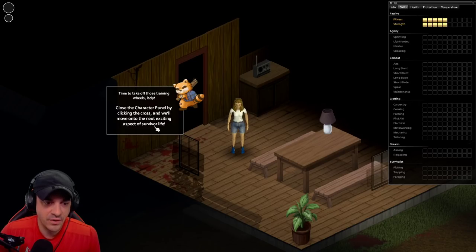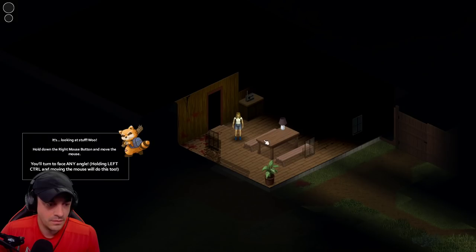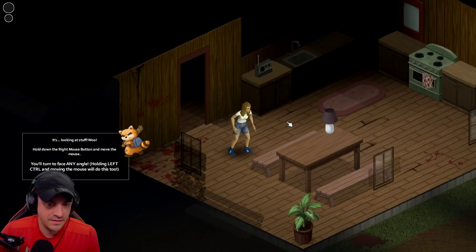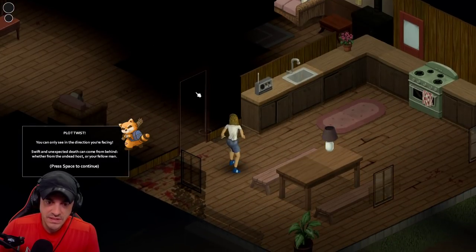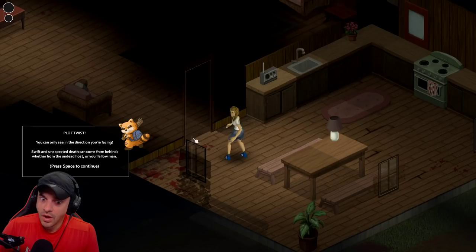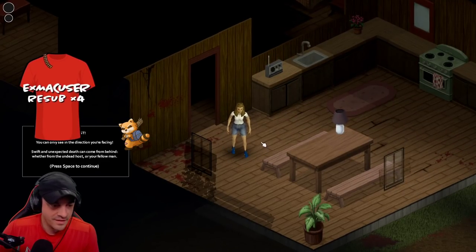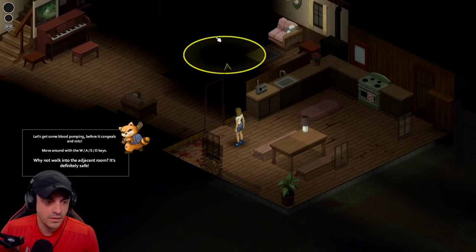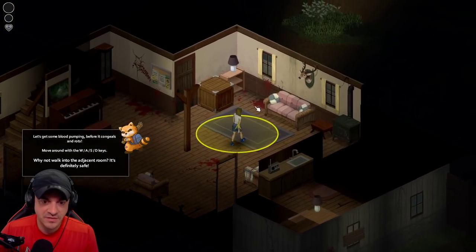Time to take those training wheels off, lady. Close the character panel by clicking on the cross. Looking at stuff: right mouse button. I feel like we could just figure this out. This has Ultima feels. Turn to face any angle - hold down the right mouse button. Professional dancer 360, let's go! You can only see in the direction you're facing - okay, I got it. Fog of war. Let's get some blood pumping. Move around with WASD.